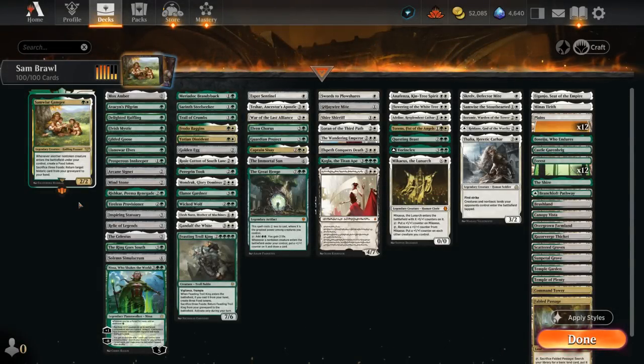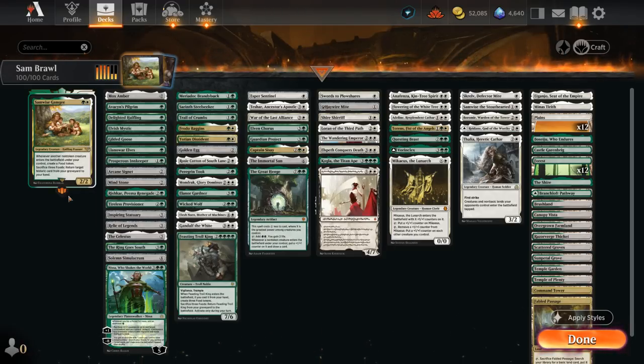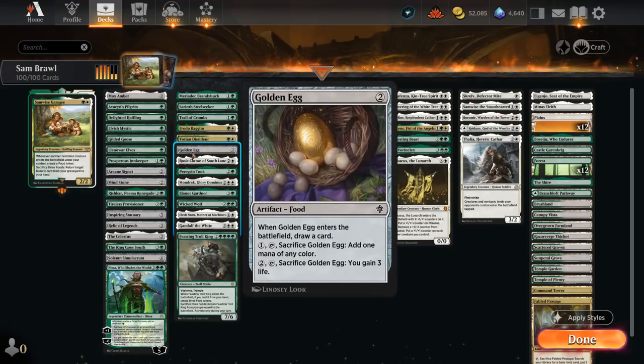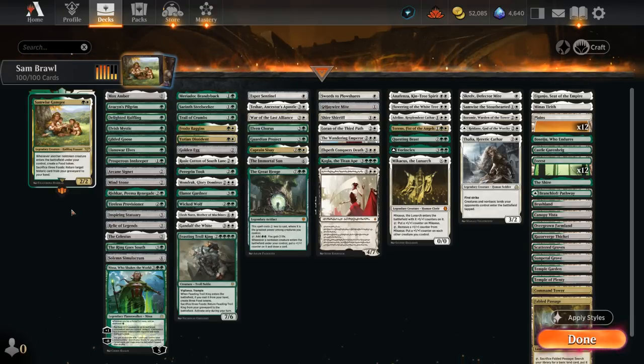Hello and welcome to another Historic Brawl Games video. Today we're taking a look at a green-white legendary and food token deck featuring Samwise Gamgee as Commander — a 2-mana 2/2 legendary halfling peasant. Whenever another non-token creature enters under our control, we get to create a food token, which can be sacrificed for 2 mana to gain 3 life. Typically we want to hold onto food tokens to sacrifice 3 of them to return a target historic card from our graveyard to hand. Historic cards include artifacts, legendaries — both creature and planeswalker — and saga enchantments. The strength of this deck is outgrinding opposing decks that remove our stuff, as we can keep getting cards back unless the opponent exiles them; eventually they run out of answers.